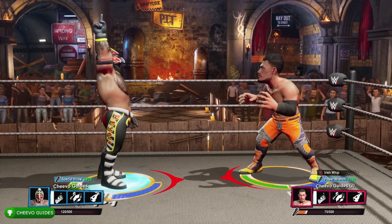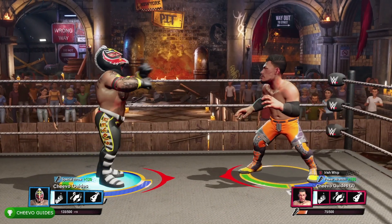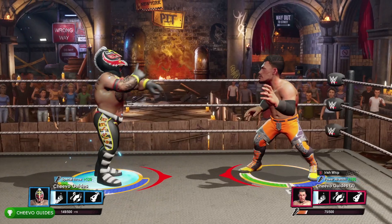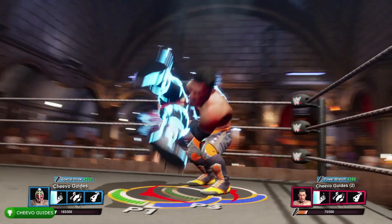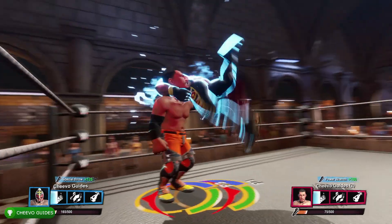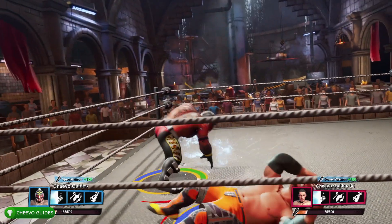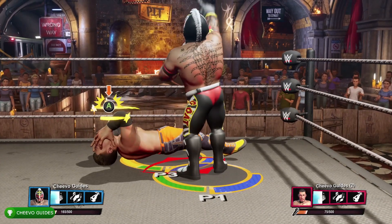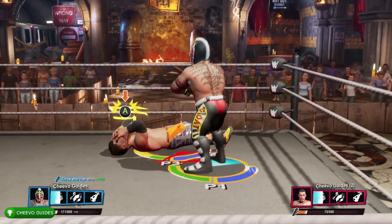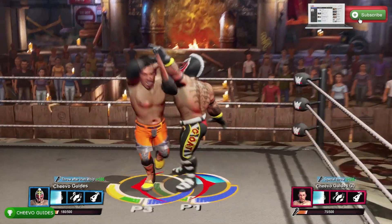Ultimately what we need to do is get up to 500 crowd points. You can start off by simply taunting over and over again. To taunt, press down on the D-pad — it gives you 15 crowd points every time you taunt. However, after a while it's going to give you less and less crowd points for continually doing the same thing. You can find your power-up meter located beneath the feet of your wrestler.